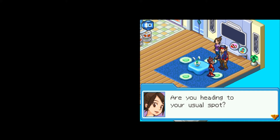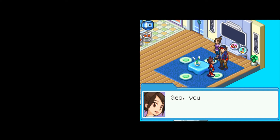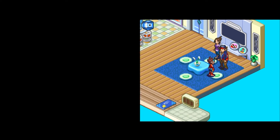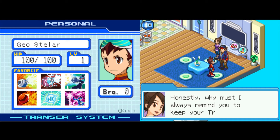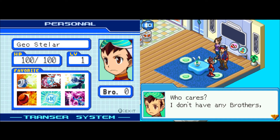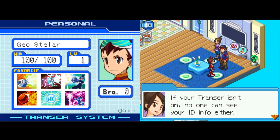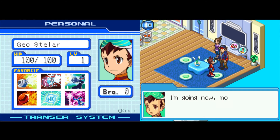Geo is heading to his usual spot. His mom notices his Transer isn't on and tells him to turn it on. She reminds him to check his battle cards and his brothers. Geo says he doesn't have any brothers, so no one is going to see his personal page anyway. Mom reminds him again — no one can see his ID info either if the Transer isn't on. Geo heads out.